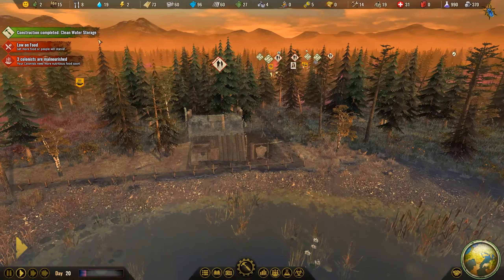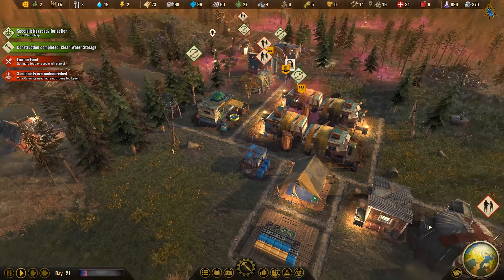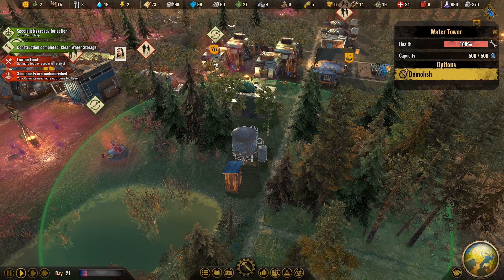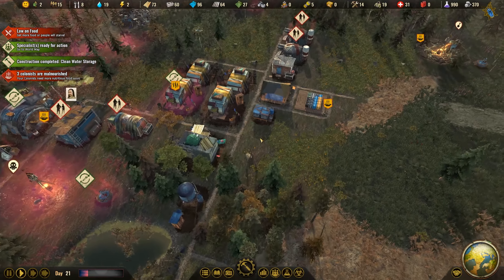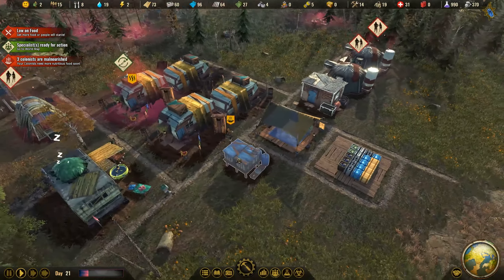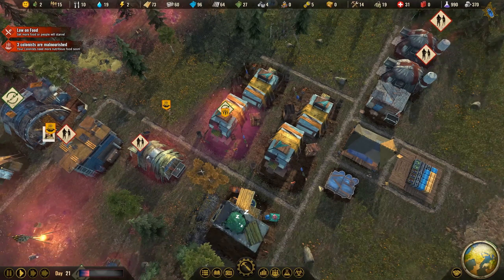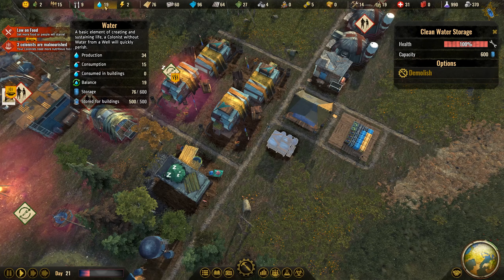The clean water storage has been finished. Last time I made a mistake — I built the water tower, but the water tower is only for buildings that need water. I haven't found a building yet that needs it. What we actually need is the clean water storage, which filters water and creates drinkable water. So that's what we need — this is very important.